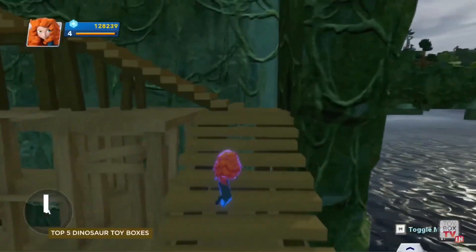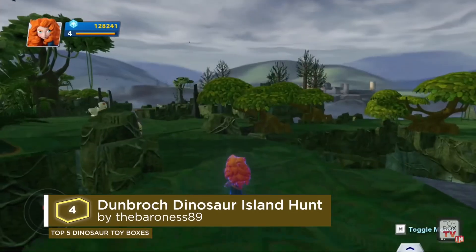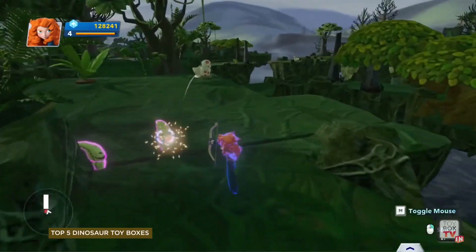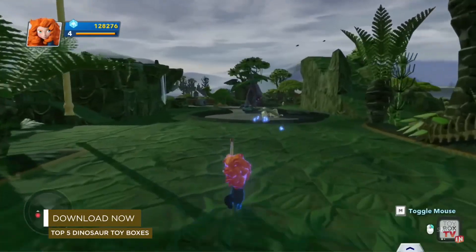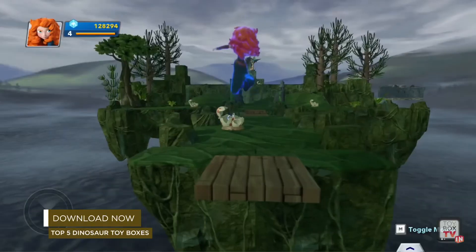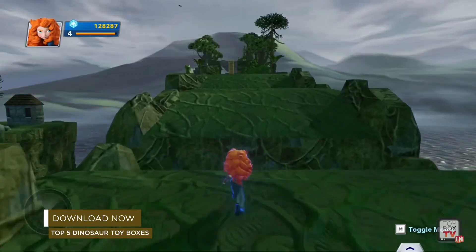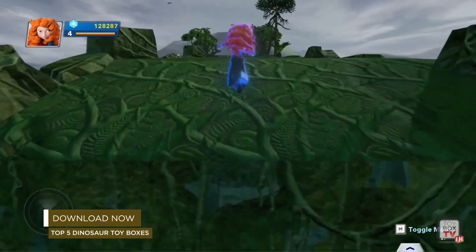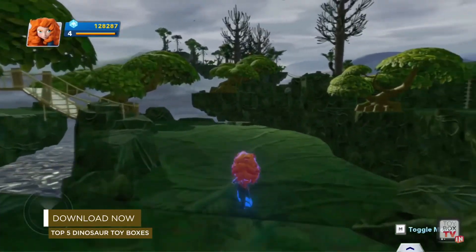Flying into number four, we have Dunbrock Island Hunt by the Baroness 89. Merida's parents have fallen sick, and Shima set out to search for the sacred trees on the Isle of Skye. This won't be easy, as this island is sometimes called Dinosaur Island. They left the dino hatchlings to find nine sacred trees to help. The level design in this toy box is just beautifully landscaped. Major props to Baroness 89.